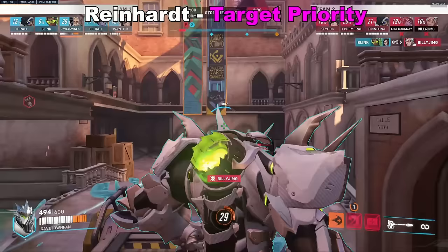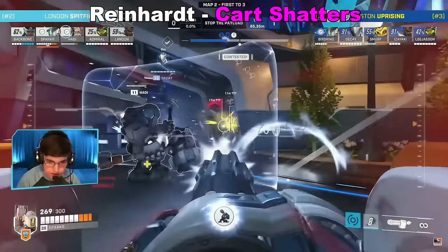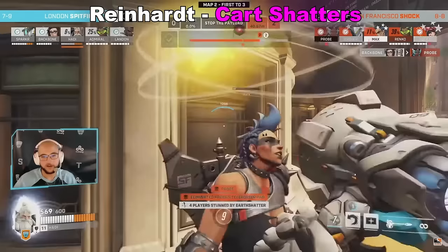In mirrors — when you're playing against another Brawl comp — target priority becomes the main thing, so swing and fire strike onto the enemy Mei, not just the enemy Reinhardt. Also, utilise cover for good shatters. I rewatched the entirety of London's play and run, and this was actually pulled out by Hardy, utilising the Point in some kind of cheeky way to get a cheeky shatter.